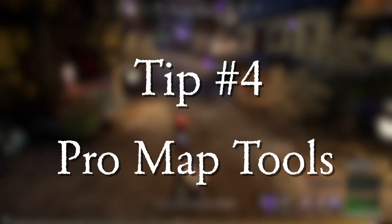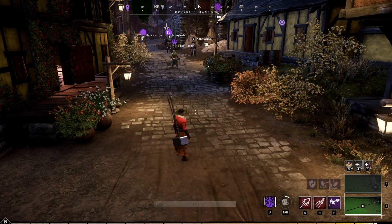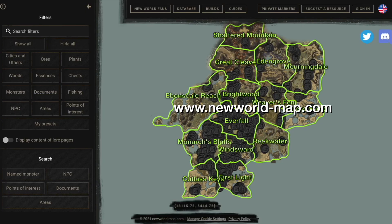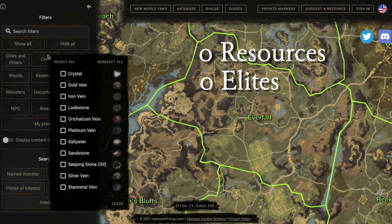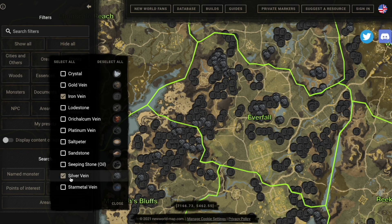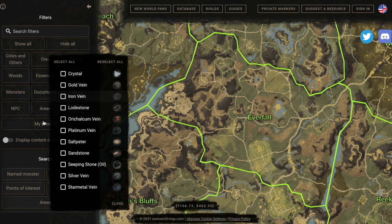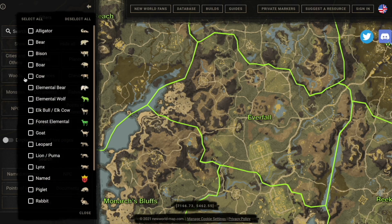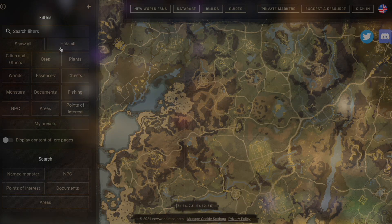Tip number four, resource locations on a pro level. There are two extremely helpful sites: New World Map Genie and the New World Map. Personally, I prefer the New World Map because it seems slightly more accurate. This map is like a conglomerate of all resource locations, elite locations, chest locations, and enemy locations — pretty much everything you can think of. If you haven't discovered something, it'll show you exactly where it is. If you want to be a hardcore harvester or crafter and want to know where the best mining sites are, these sites are going to give it to you.